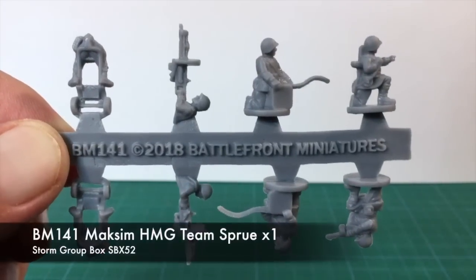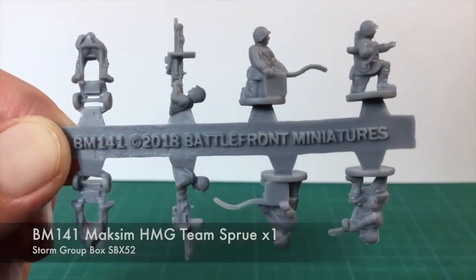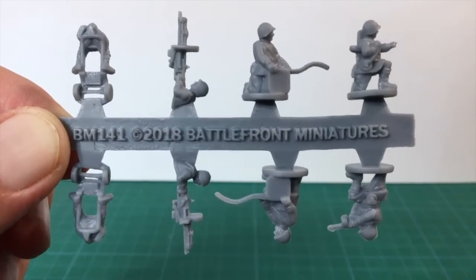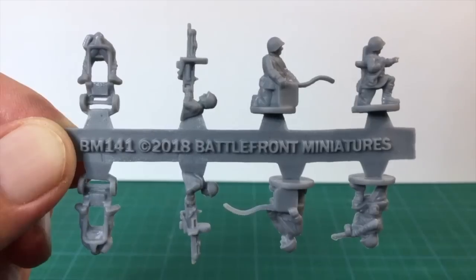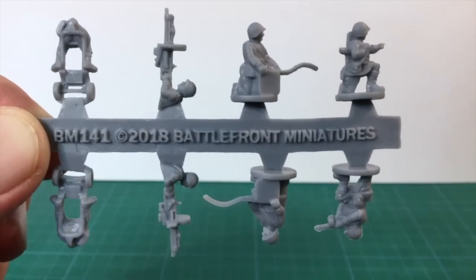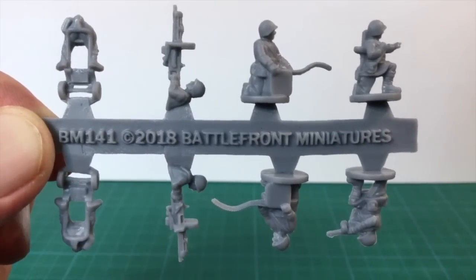BM-141 is the Maxim machine gun sprue. This has two SMG figures, two loader figures feeding belted ammunition from a box, and two Maxim gunners. Each Maxim gunner is a two-part figure — one part is the torso and gun, while the other is the legs and wheeled gun carriage. These will need to be glued together.